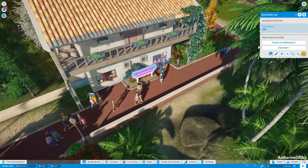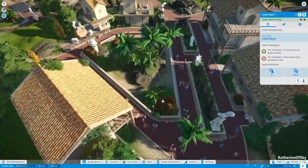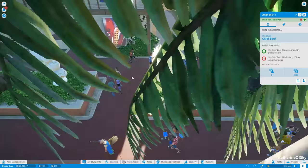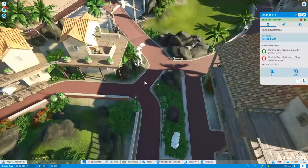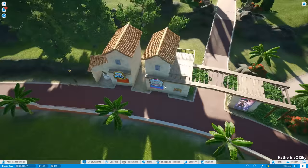This structure has two different stores — Cosmic Cow Milkshakes and Chief Beef. If you click on each one it will tell you the thoughts and how much money they're making, though nothing right now because the simulation is paused. I think this is a really nice little courtyard here. There's an ATM machine in one building and another has toilets. These other buildings are just decorative.